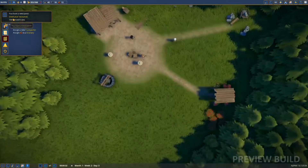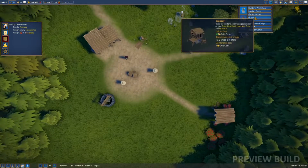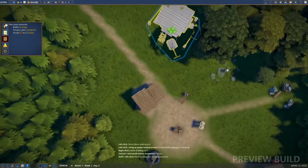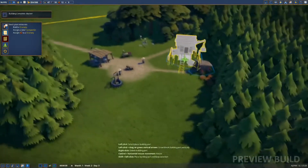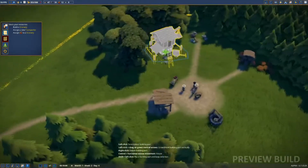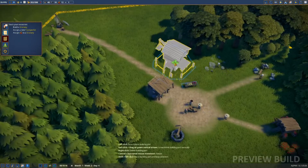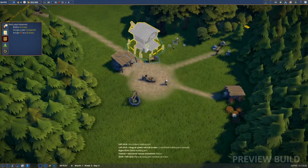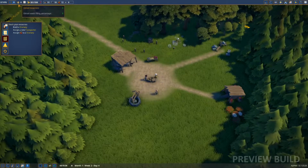We have one person unemployed so we'll let them work. We're producing some berries. This building is halfway done - we got five wood. Stock your resources, build a granary, assign a new transporter, assign berries to granary - so we need a granary. We need some stone. Where do we want the granary? Let me find a better view - hold down the middle mouse button to scroll in and out, that's what I was trying to get at. Let's rotate this around and put it out here.